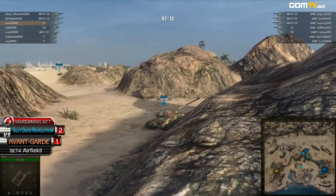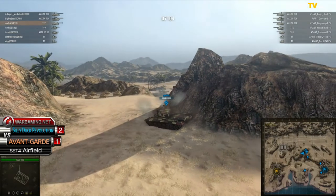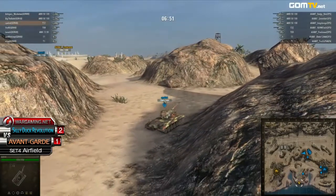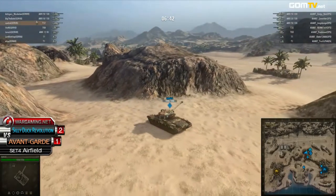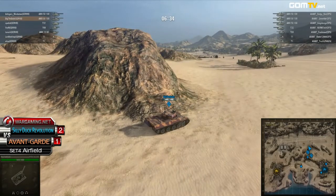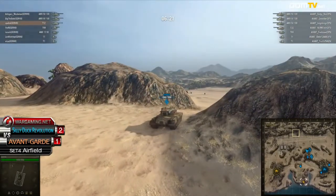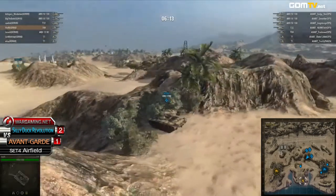Sea Ducks aren't committing for a push because they don't have a clear picture of where Avant-Garde is. They can't know how many tanks are committed to the northern part of the airfield, and they have no idea if the AMX-50s are at the base or near the airfield. They can't afford to push without a guarantee they're not walking into a trap. Sending a T1 scout would be the wise move, but the T1s are actually back at the base — which is puzzling, as the safe guess would be that the Northern Pass isn't as dangerous as feared.